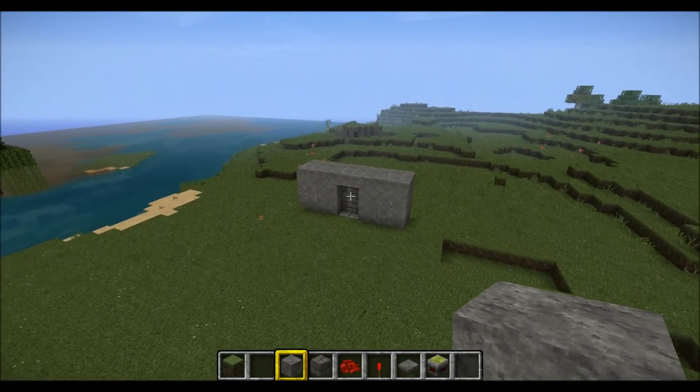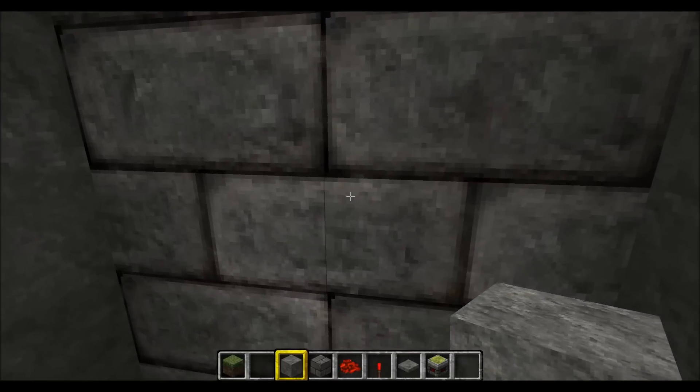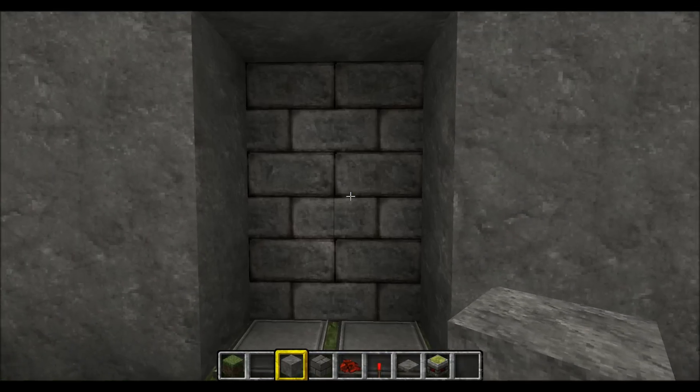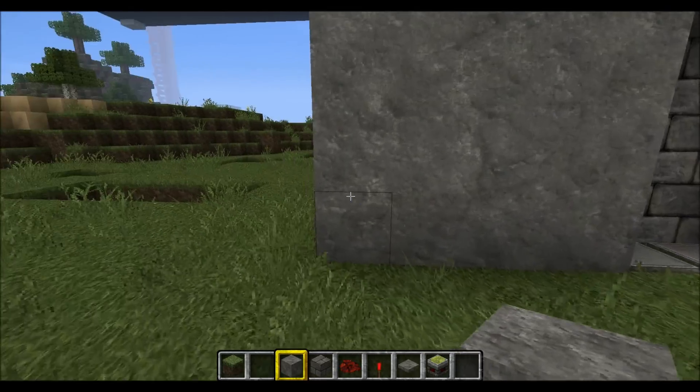Nothing really fancy, just a little piston door. I have it as a 3x2 door — you can make it 2x2 if you want, I can show you that as well. When you step on the pressure plates it opens the door, you go through. It's a nice little addition to any sort of castle or anything.